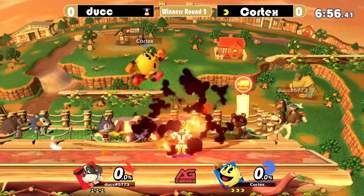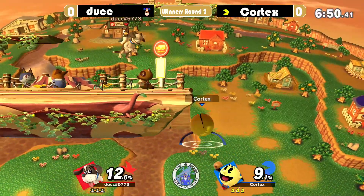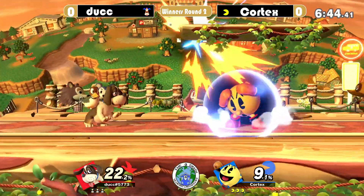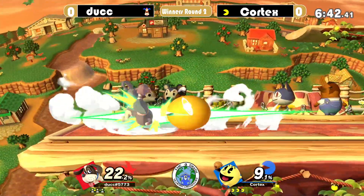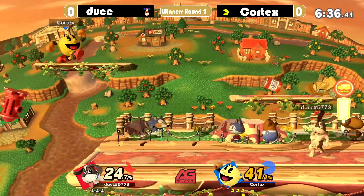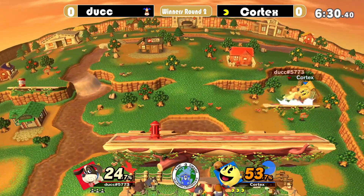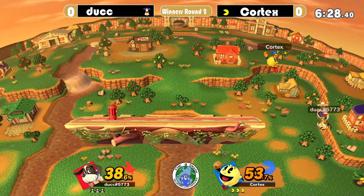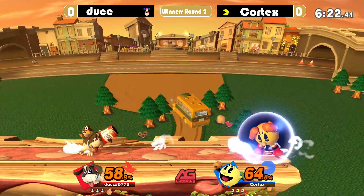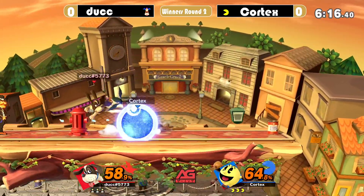I forgot the name. I think the down B for Duck Hunt got buffed or changed — the gunners drop to the ground now because of the Steve patches, and I don't know why, but it's a pretty cool new thing. We'll see if Duck will use that a little bit. Doing a really good job with the can, though. We're seeing them just playing around with it. Cortex just grabbed Duck Hunt and threw him to the other side. Cortex did not get the tech right there, but recovery is not an issue — he's not high enough for it to matter.